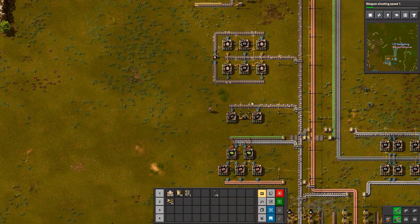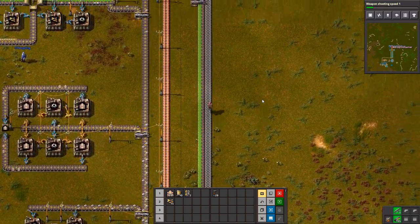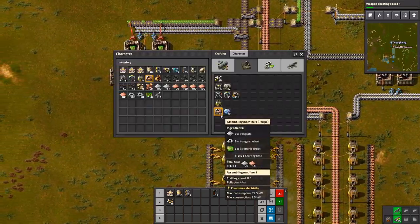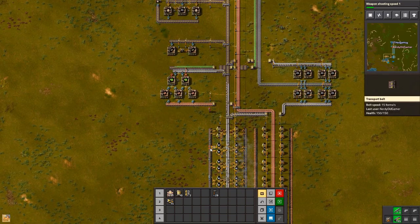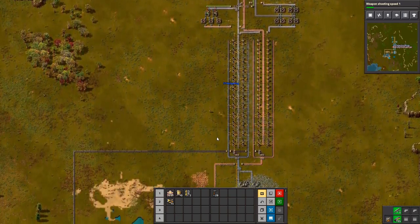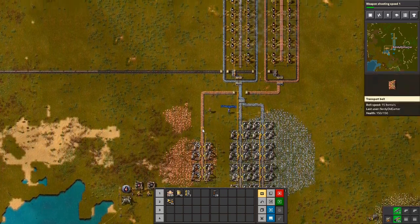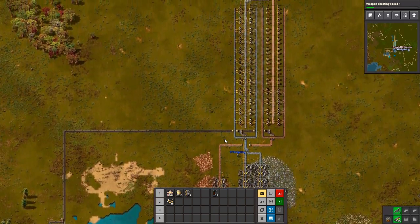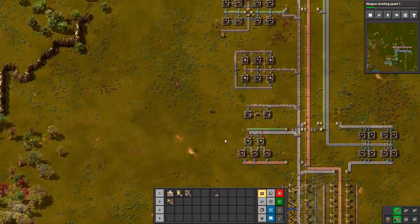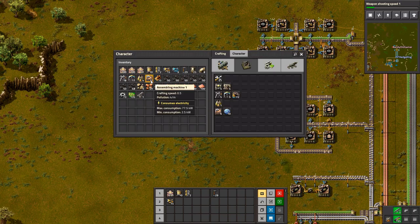We're getting inserters, which means — if I have the stuff I need — we can set up red science! The science of red. Go and put them in there. But yeah, we need way more iron. More importantly, we need to stop stealing iron from the belt. I keep saying it's red science but it's actually green science with what's set up here.